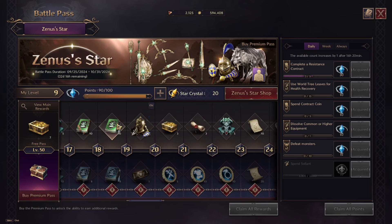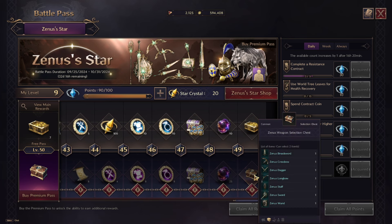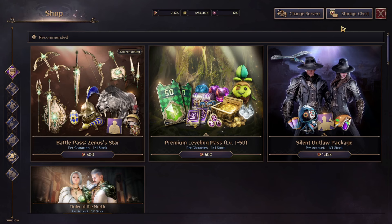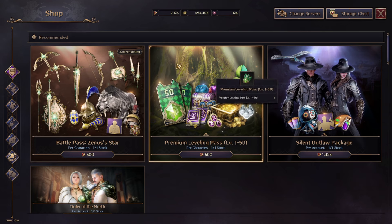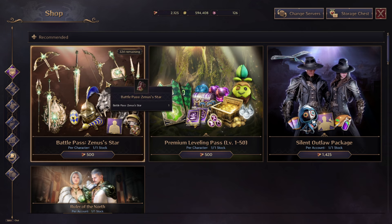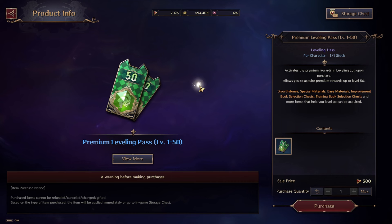The Battle Pass is something different — you also get enchantment stones, skill books, potions, and solant in both free and paid parts, and the final paid reward is weapon skins, which is really cool. But comparing the two, the Leveling Pass looks so good. Same price as the Battle Pass — I would rather buy the Leveling Pass, though I'll probably buy both on October 1st. Important note: both the Battle Pass and Leveling Pass are character-bound, not account-wide.